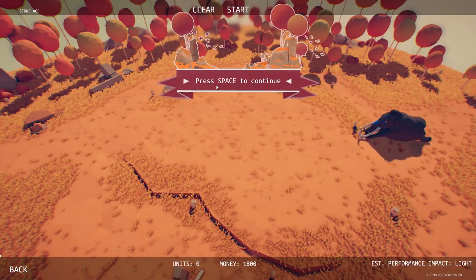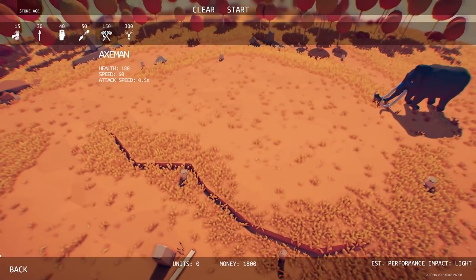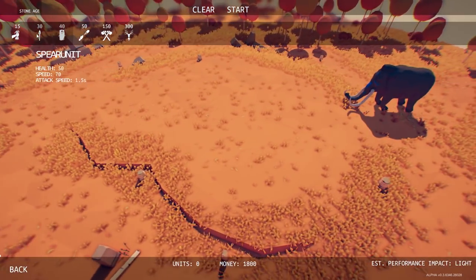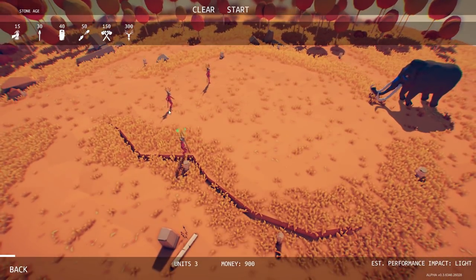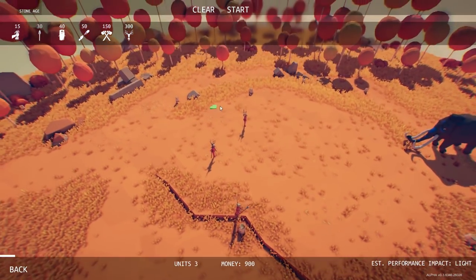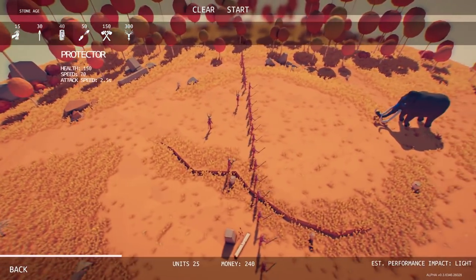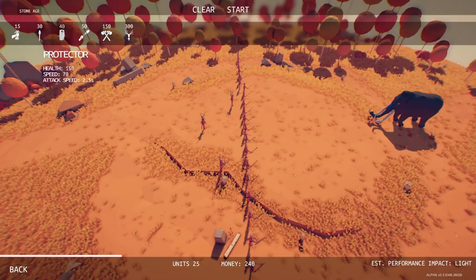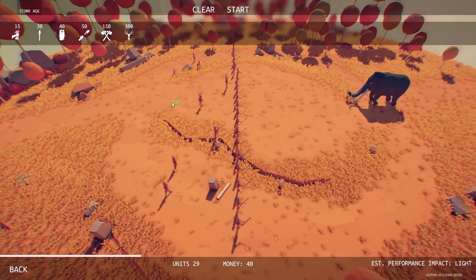We've got to slay the map... wait, a mammoth?! How much money do we have — 1800. I think mages are definitely going to be our best friend here. Let's get a long line of them, a couple of mages right behind, and scatter a couple of rock throwers in the back.